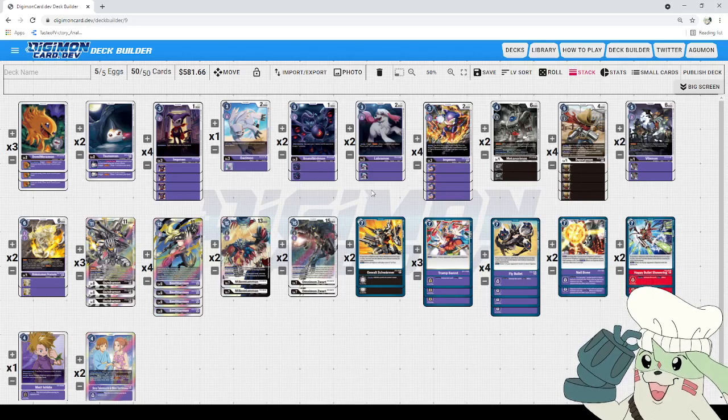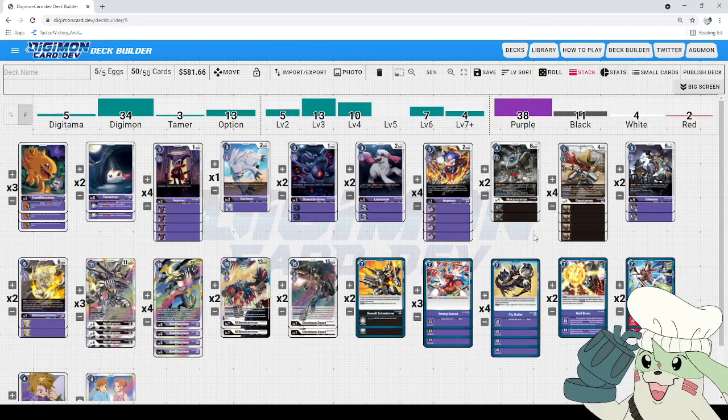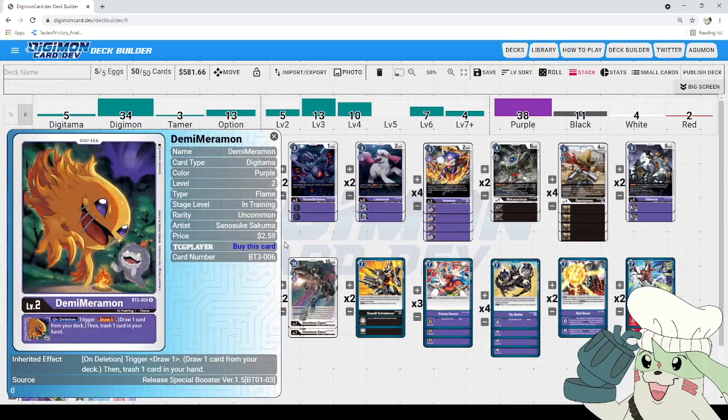This is a little weird of a level curve, so let me turn on stats, but we're still going to start with the traditional babies and make our way up. First up for our babies, the priority is Three Demi Miramon — On Deletion trigger, drop one, then trash one card in your hand. This is cool with your rookies because your rookies are more of a utility to help fuel your mega's gimmick. A lot of the time you'll bomb-rush them into security and hope they get deleted for their On Deletion effects, so Demi Miramon helps proc that.